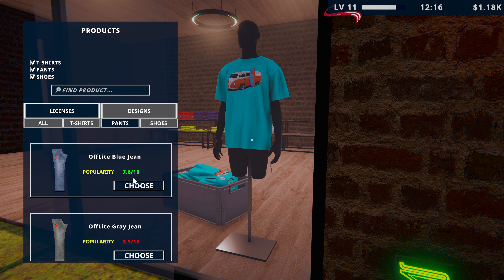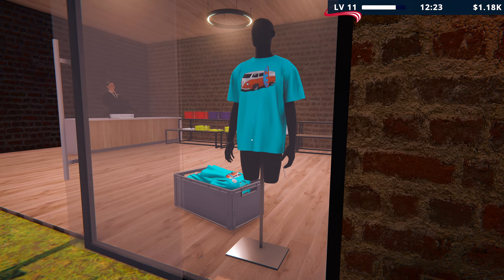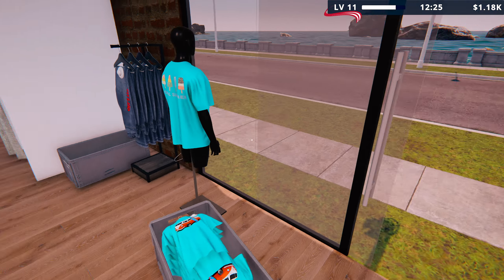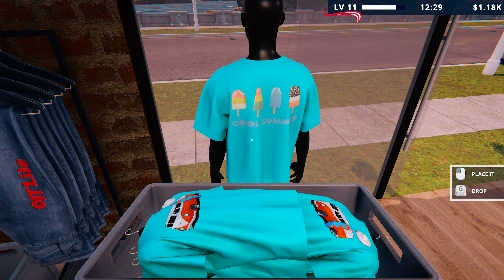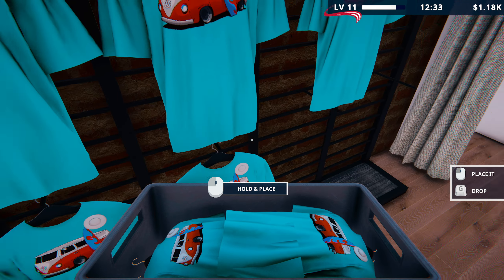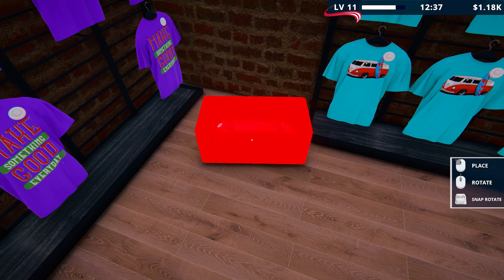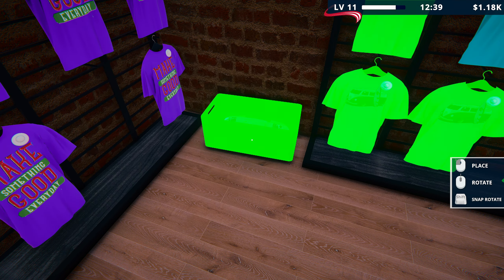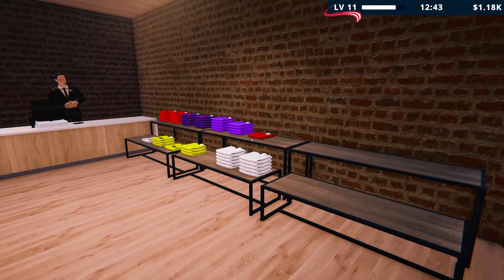Unless putting it on the mannequin gives it extra popularity — which is possible. So he's got no legs, so he can't wear those, but he can't even have them on the side. All right, well, he's wearing our t-shirt anyway — that's good enough for me. That ice cream motif actually looks better once it's printed than it did in the design tab.